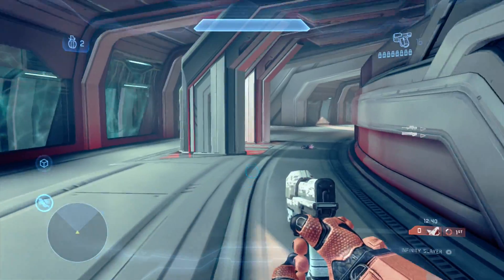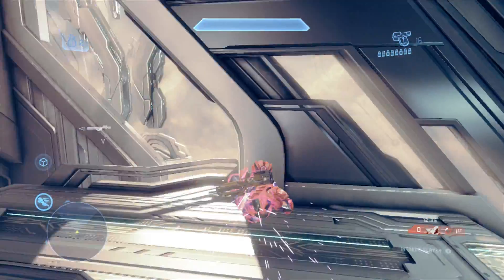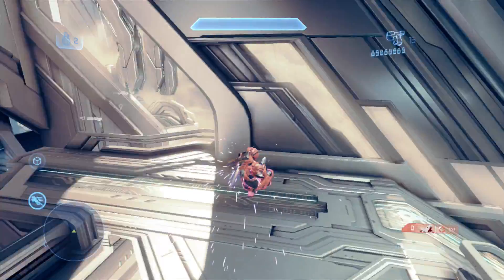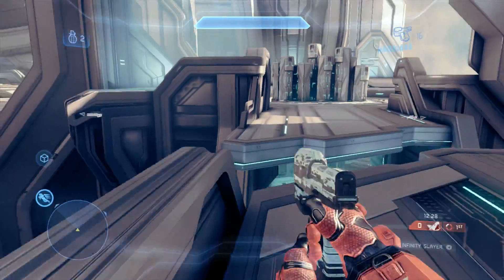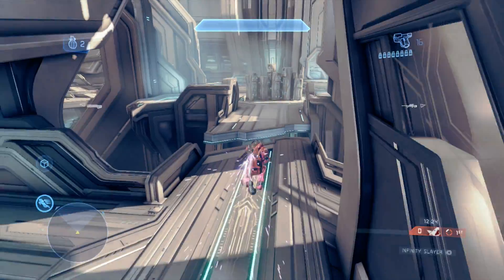See, I'm facing this way — now I'm facing that way. You just have to move the right analog stick when you're using your thruster. Or you can just go backwards while facing the same way if you want to get a back smack on someone.